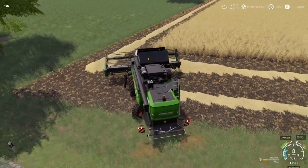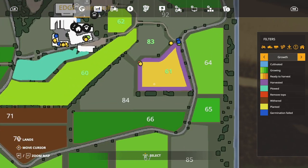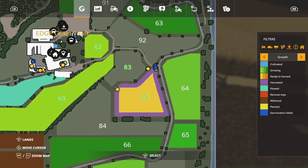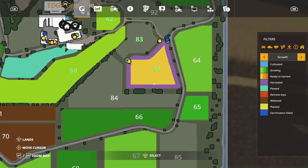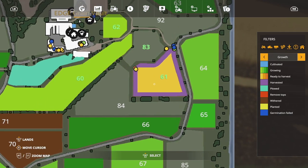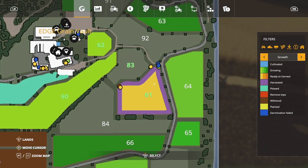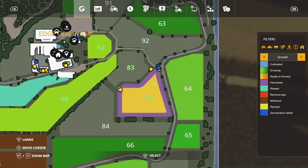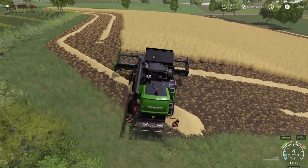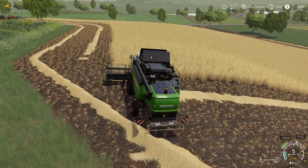We're gonna buy some chickens with this wheat. Our headlands are done — let me show you guys the field. It's an interesting shape because the worker can't follow this line right here; there's no multi-terrain angle on this map. So I'm gonna have to hire the worker going this way. We're going to get to here and have like this little triangle chunk just hanging out, and I don't think I want to have to deal with that later on, so I'm gonna do a little preventative maintenance.